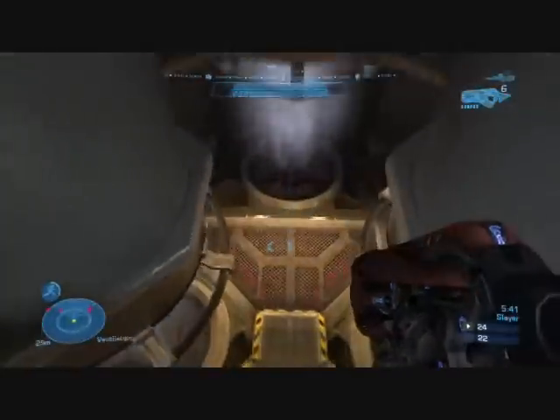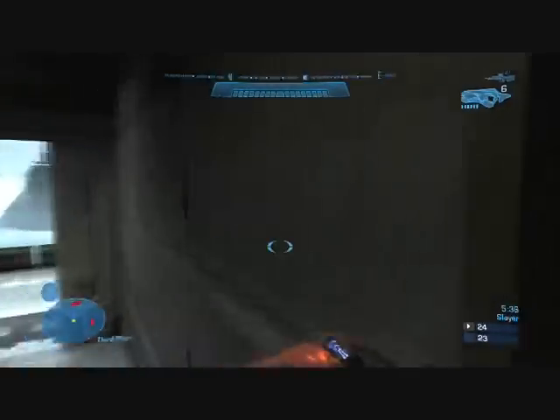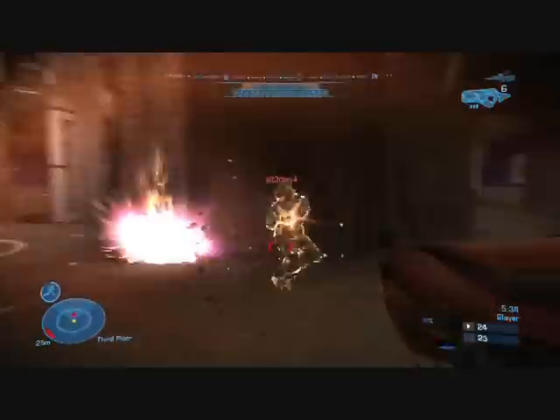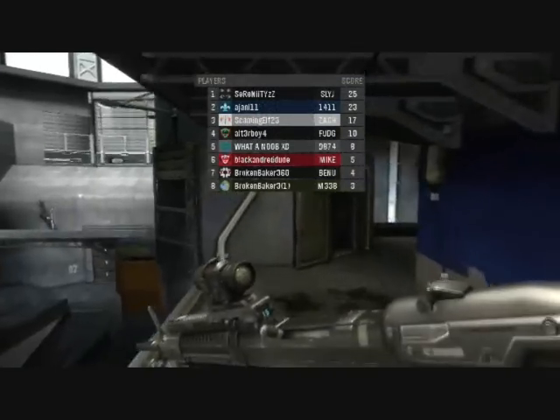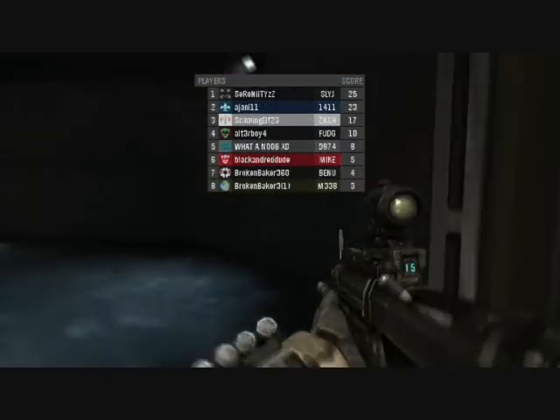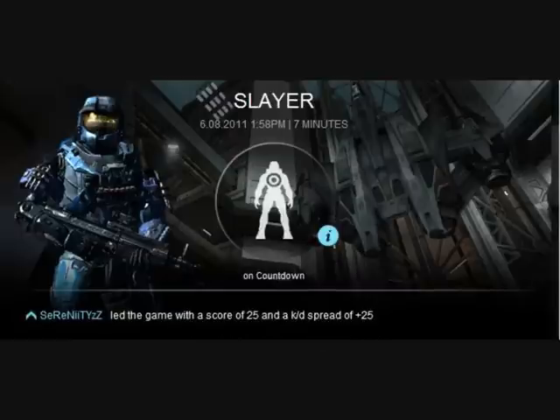Here we're going to have the final kill — the concussion rifle guys. Nice perfection, untouchable. Basically, the strategy: we all know it. Keep up on the top floors, make sure you get a close-range power weapon, and stay passive. That's an easy way to win these free-for-alls.